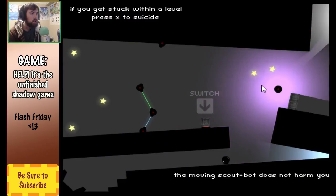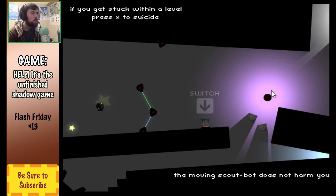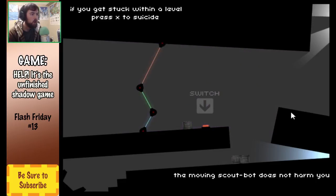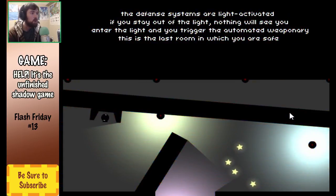Here on the second level, you'll see that there's this guy. It has lights, doesn't really do much for us, but we need to do this quickly before he goes and presses that switch and locks us in there. We can press X to do a do-over, and the moving scout bot does not harm you. The defense systems are light activated — if you stay out of the light, nothing will see you. Enter the light and trigger the automated weaponry. This is the last room in which you are safe.